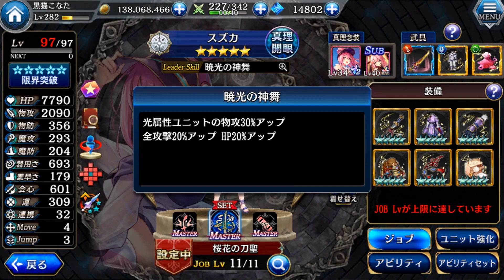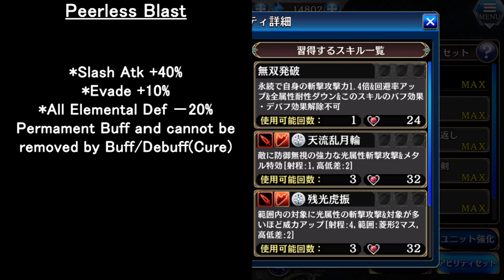For her main skill, her first skill is a permanent increase of her slash buff at 1.4. It also increases evasion, but reduces all her elemental resistance. This buff cannot be overridden, so it's a permanent buff. If you want to increase her overall attack, it's very good to use from the start. Since her physical defense and magic defense is not really that high, the elemental resistance down doesn't affect so much.